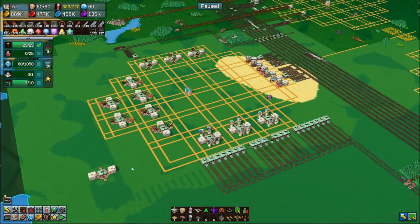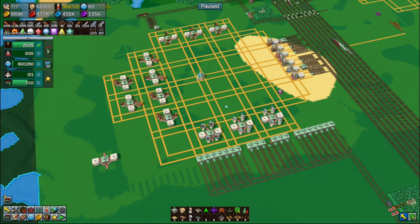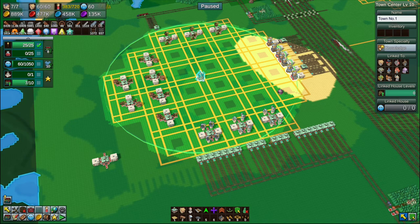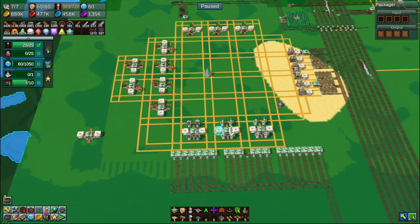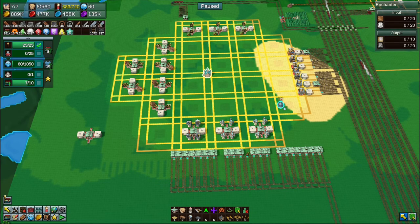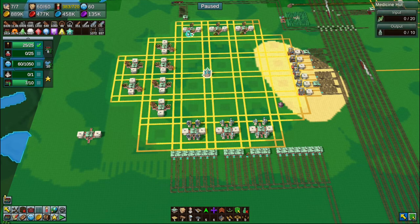Good evening and welcome back to A Factory Town, where I've come to a realization: I cannot build what I want to build unless I put the town center in the actual center of the map, which makes life very awkward. The reason behind that is we need these mage towers — these three, these three, these three, and these three — all doing Earth, Air, Fire, Water. These are going to feed those because Earth, Air, Fire, Water require enchanted books.